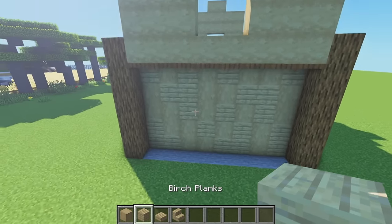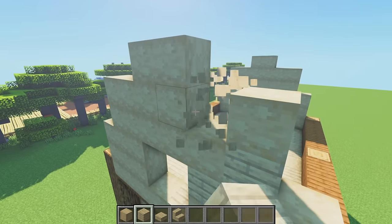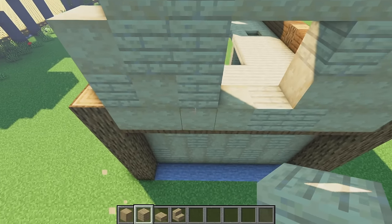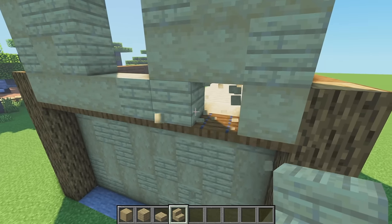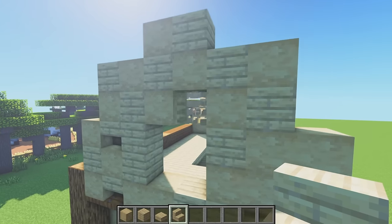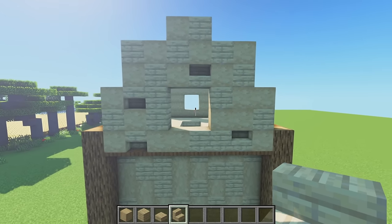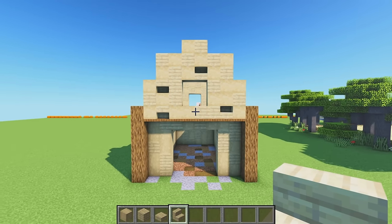Now texture the upper sections just like we did on the bottom. Go in with birch planks placed super randomly - one here, two there, down here, maybe one like this. Then go in with birch stairs too: one upside down, remove this and place another upside down one, then a normal facing one. This adds a lot more detail. Do exactly the same on the front to mirror what we did on the back.